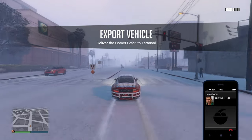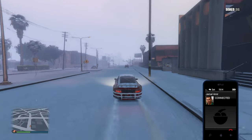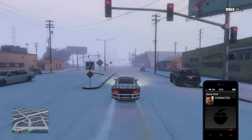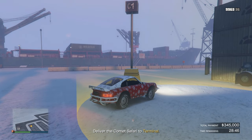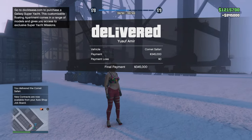Let's get these wheels shipped to Yusuf. Head to the terminal and drop it off — he is psyched for real. Now just deliver the car to the docks, and that sweet $395,000 is now yours.